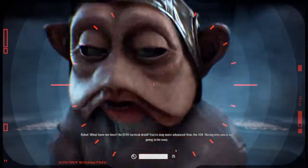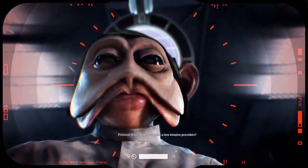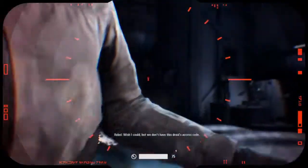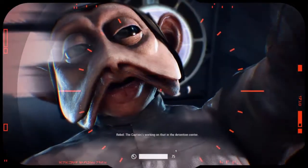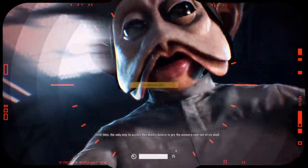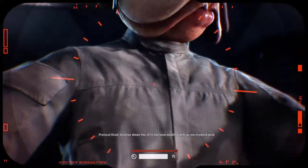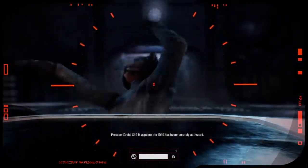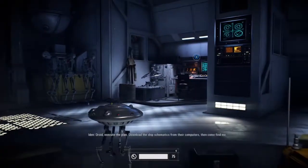VZ 6-2-6. All right, what have we here? Inferno, the D10 tactical droid. You were waiting — more advanced than the ID-9. Slicing into you is not going to be easy. Might I suggest a less invasive procedure? We don't have the droid's access code. Might I suggest finding the access code? The captain's working on that in the detention center. Until then, the only way to access this droid's data is to pry the memory core out of its shell. Analysis shows this ID-10 has been modified. The ID-10 has been remotely activated.